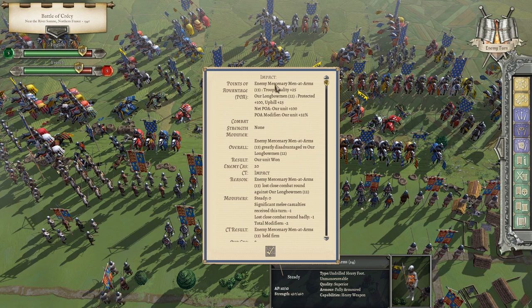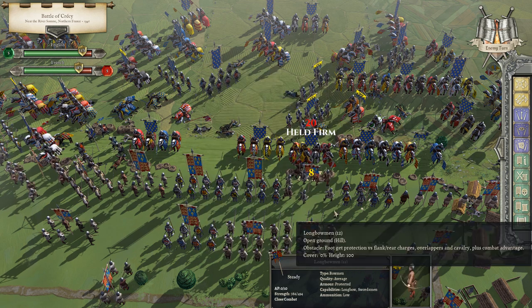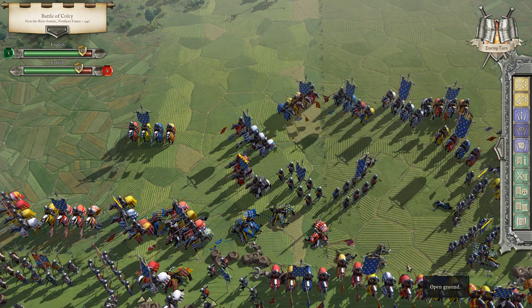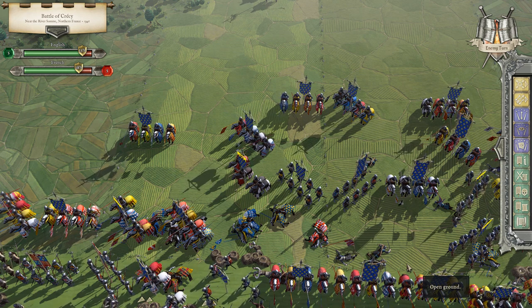Now he tries to run in with cavalry — these are men-at-arms, coming across those obstacles. The POA modifier: we get plus 32, he's coming uphill so we get plus 25, and we're protected by obstacles — plus 100. He ends up taking 20 enemy casualties on impact, we took 8, but close combat will ensue. They were mounted — that's really why we got the better of them. Coming uphill across obstacles is a tough go for any mounted troop.